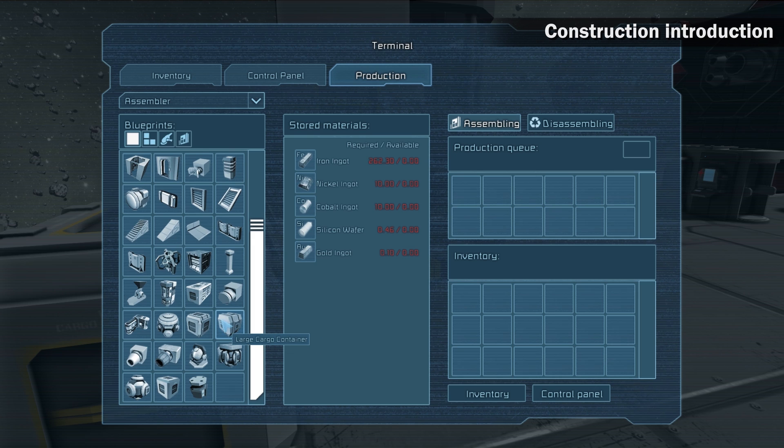Place the cursor above the icon. In the middle window you can see ingots that you need to produce components for the final construction. If you don't have the required ingots you need to find the ore on an asteroid and mine it.